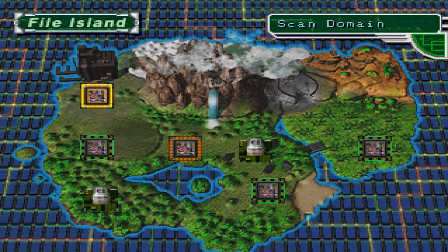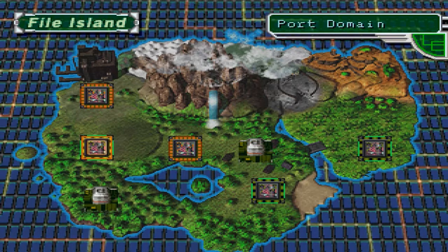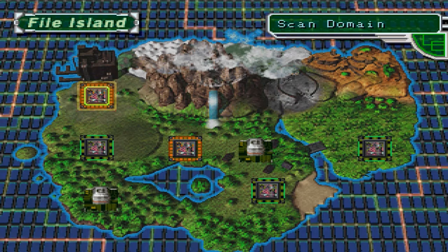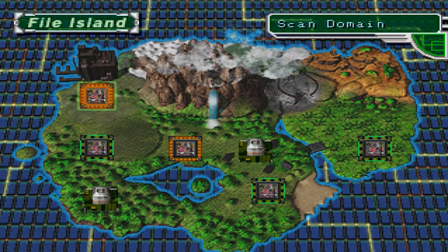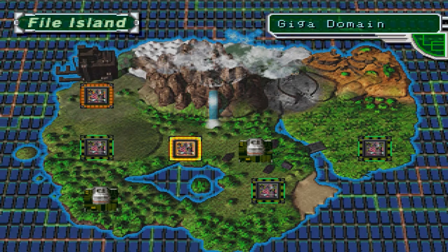Do we want to go to Scan or Giga next? I don't really remember what they want us to do next. If we were to do it in order, Factorial Town was a bitch in the first game. Eenie, meenie, miney, moe — I pick this one. So we're going to Giga, even though I didn't click on Giga when I said here. But we're going to Giga.